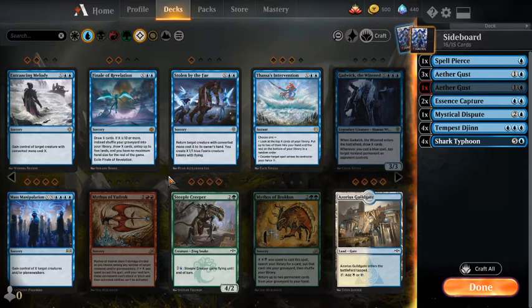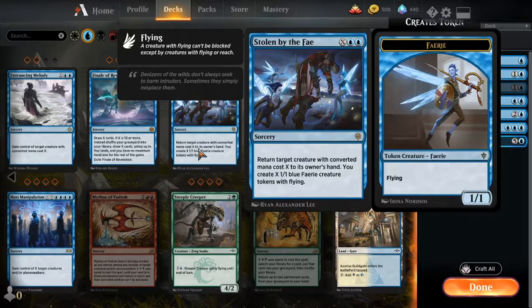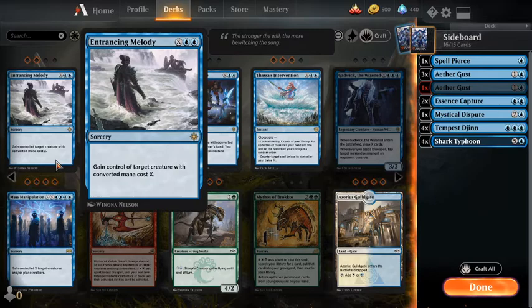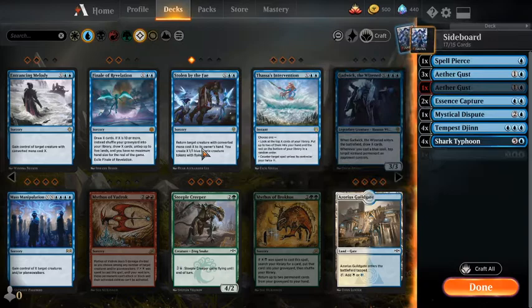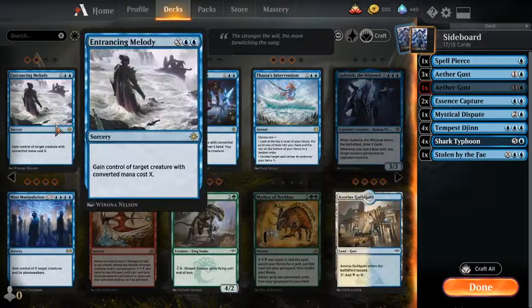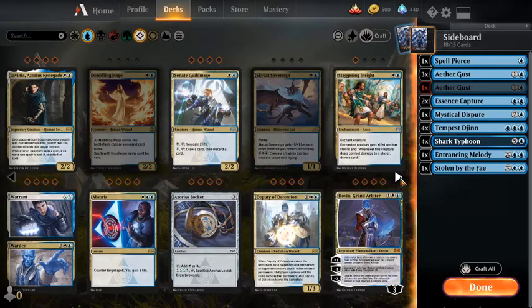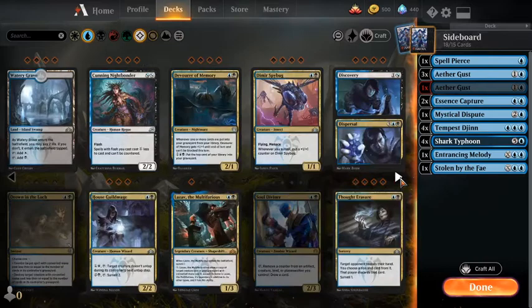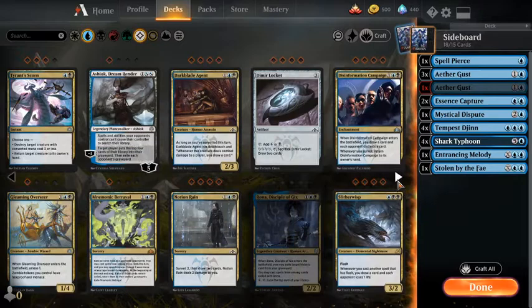Cards that I cannot cast — don't want anything gold. Sorry, Cunning Nightbonder — I don't think you're good enough in Historic, there are just better options. Ashiok was something I thought of for a second but ultimately I don't like. I think this card is really, really close — the Surveil is pretty good and a 3/2 for 3 isn't a bad body, but ultimately it's just one too little point of toughness, no evasion, and just not quite enough Surveil to make it worth it.